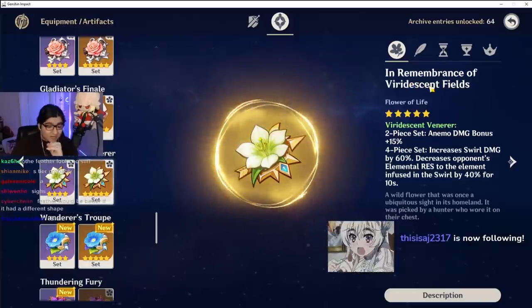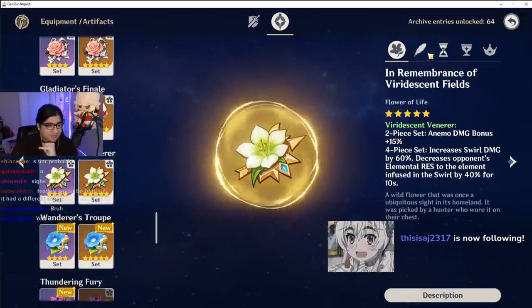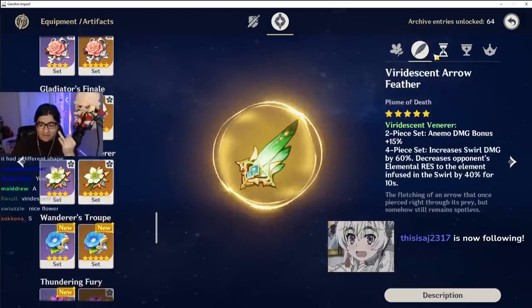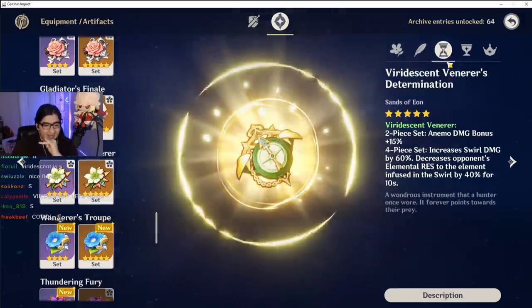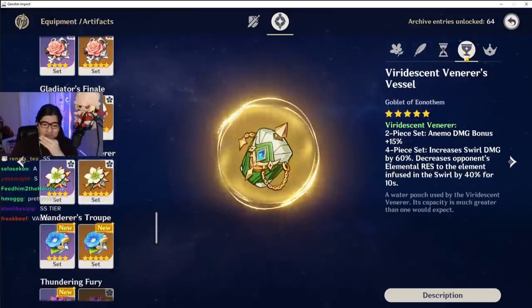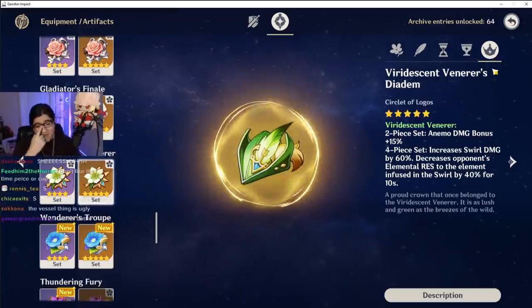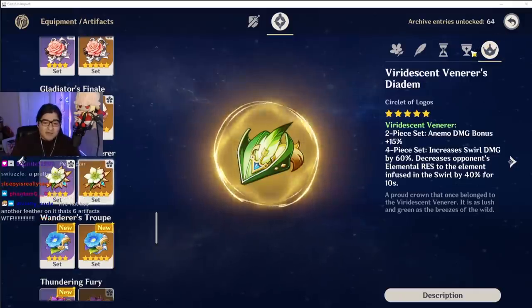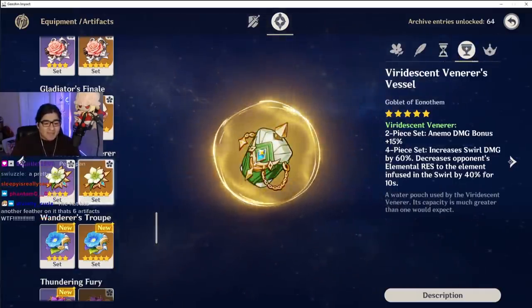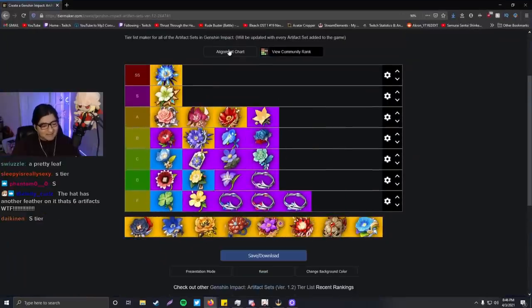The Viridescent Venerer flower is clean — it is so clean, one of the cleanest flowers ever. Clean feather — I like it a lot. This is actually really cool. The sand is nice. You kind of lost me with this one — I've always thought it looked whack. Since the hat though, the hat kind of brings it back. I am putting this one in S tier — only because I do not like the goblet; the goblet is not the wave in my opinion. S tier moment.